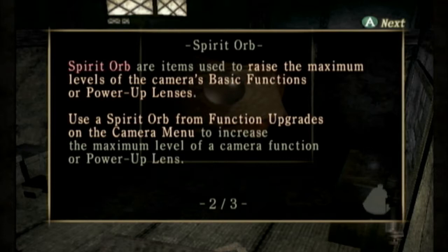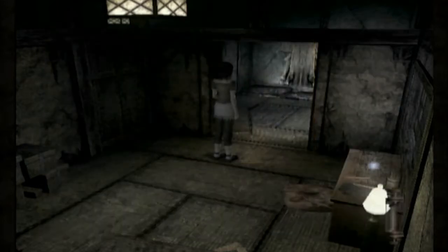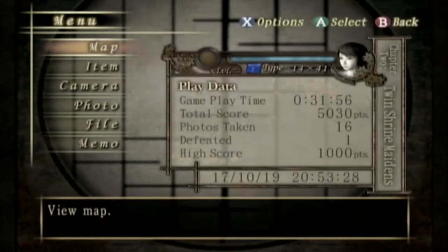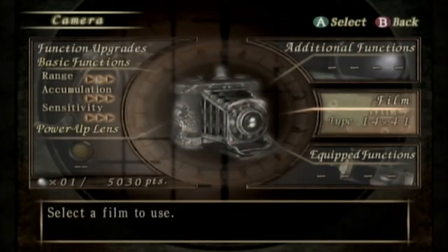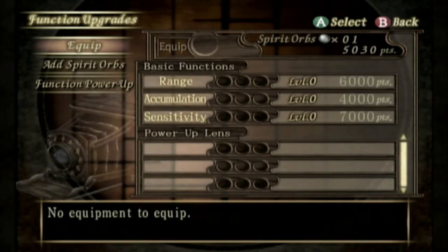Use the Spirit Orb from Function Upgrades on the camera menu to increase the maximum level of the camera functions or power-up lenses. After adding a Spirit Orb to one of the camera's basic functions or power-up lenses, you can raise its level by using the points accumulated through captured spirits. So if you have a look now at the camera menu, you can go to equip — add Spirit Orbs.